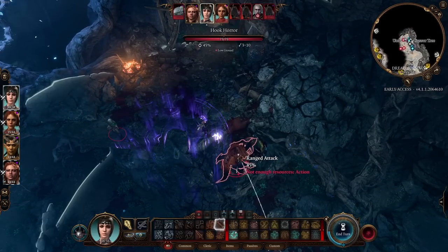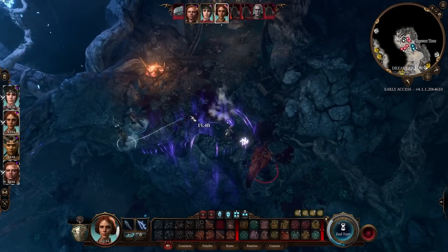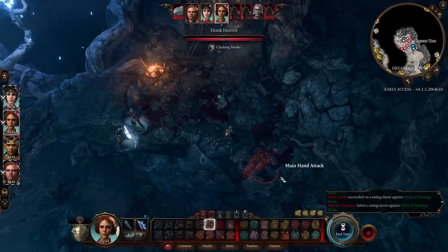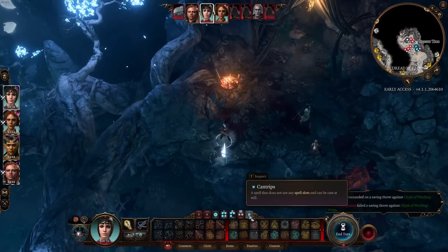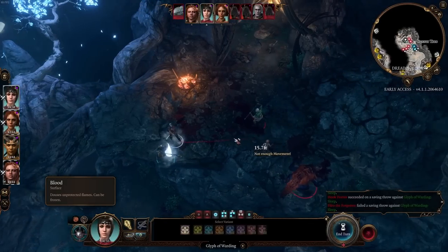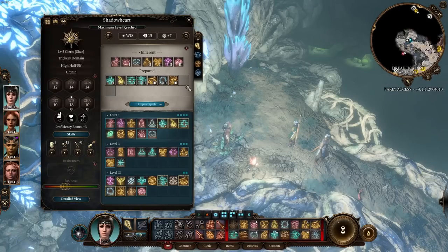When it goes off, anyone within range has to make a Dexterity saving throw or fall asleep. Shoving enemies into it — one failed the save but he's an elf so he doesn't sleep. The Hook Horror passed their save. However, the damage-dealing variants still deal half damage on a save. Perhaps I should have placed the glyph differently to avoid affecting my own party.